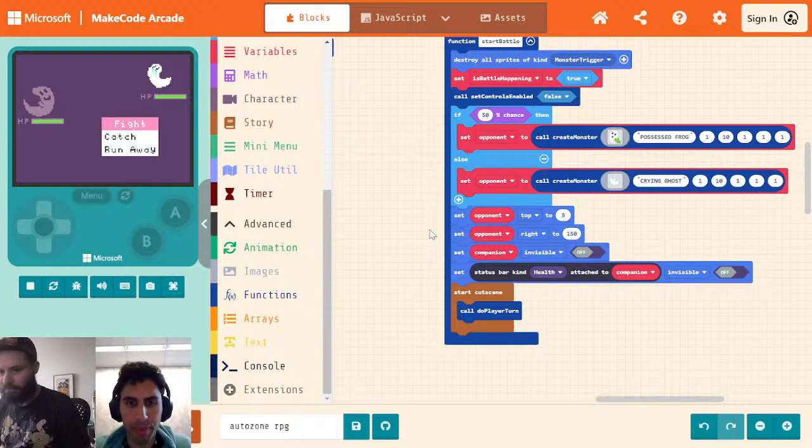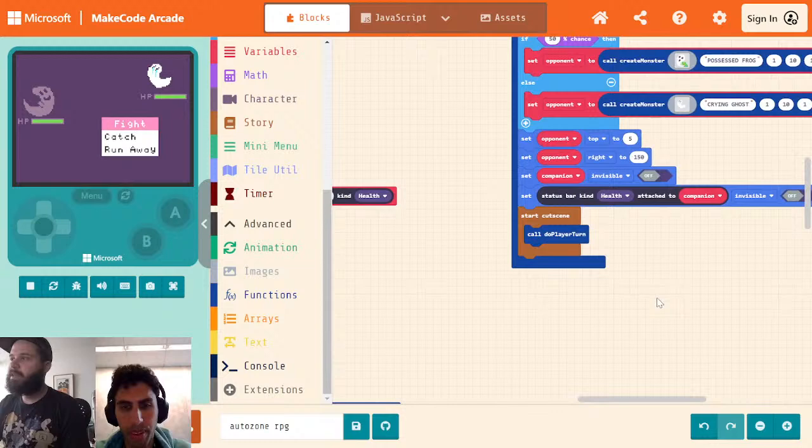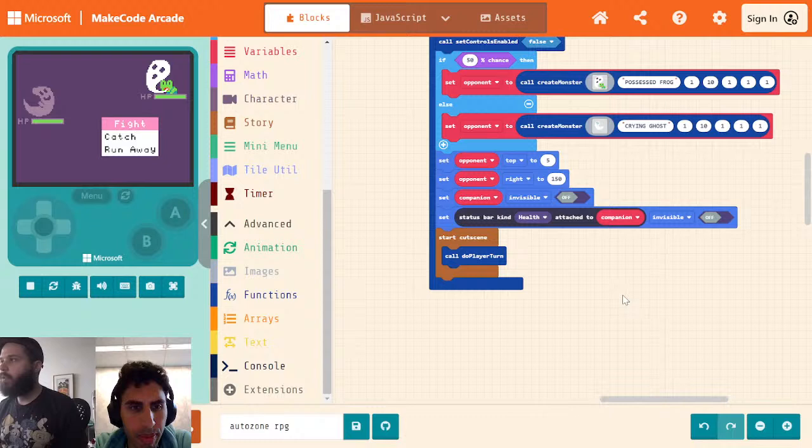So let's go ahead and start doing the battle logic. We have these stats: level, health, attack, defense, and speed. Speed's pretty self-explanatory, but how are we going to calculate how much damage an attack does? So let's talk a little bit about how Pokemon does it. I probably should have looked this up beforehand to get the actual equations, but I know the basics.